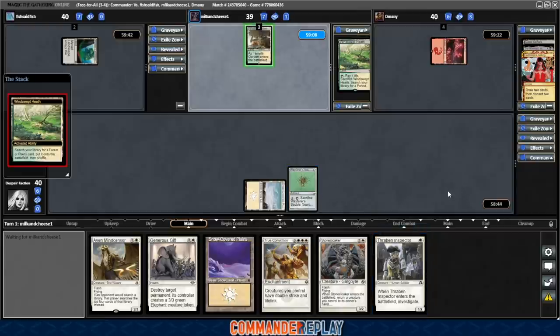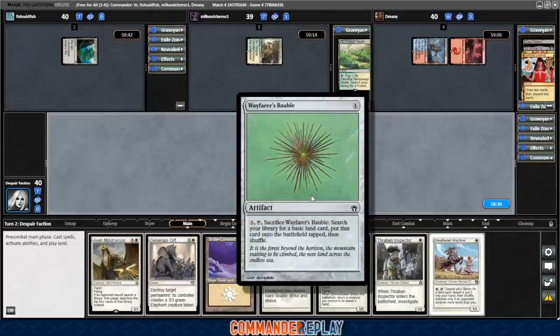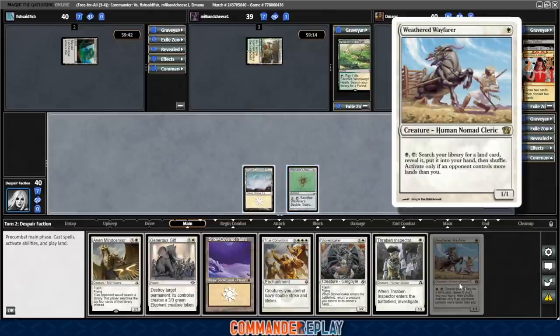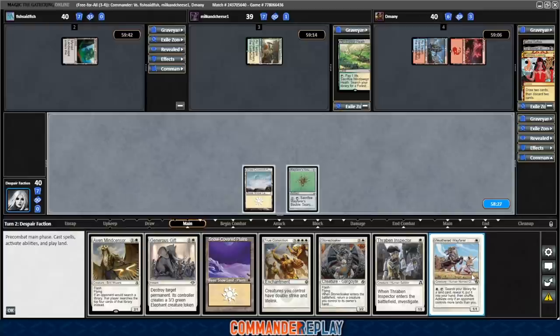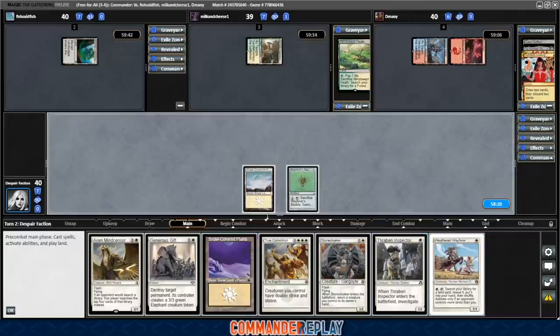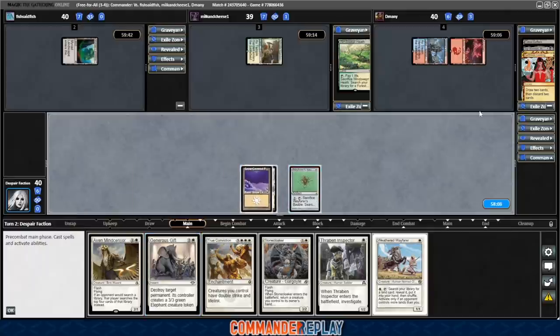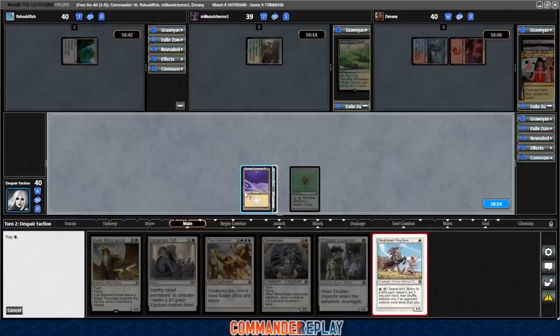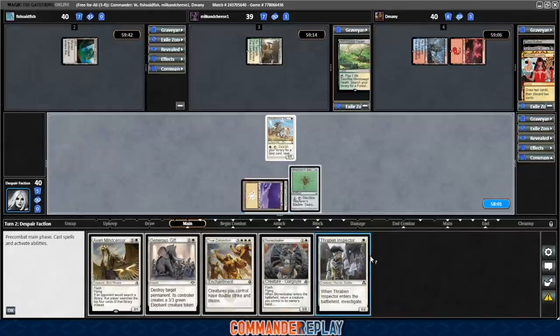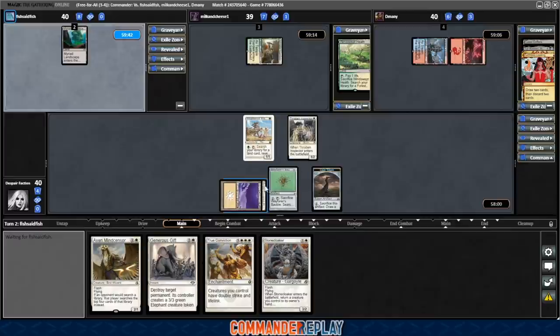One of the big things is, if you have 2 lands and Armillery Sphere, that's probably a very keepable hand and allows you to have 4 or 5 pieces of gas ready to go. Whereas with this Bauble, we're still just going to have to hope we make land drops 3 and 4. We do catch a Weathered Wayfarer off the top, which will help tremendously. Unfortunately, Bauble's gonna work against the Wayfarer a little bit. I think I'm gonna wait on the Bauble — because opponent will be ahead of us next turn, let's play the Weathered Wayfarer instead and then the Thraben Inspector.